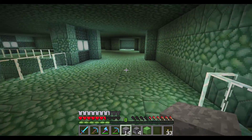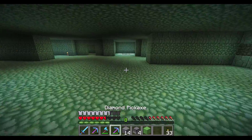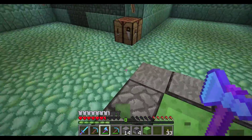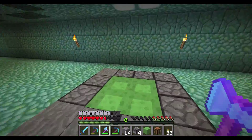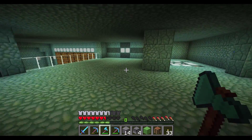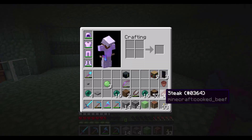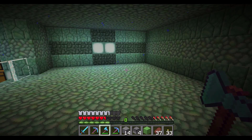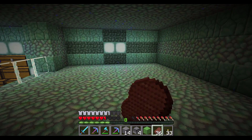Just in case I needed it, I put an enchanting table here with a bunch of bookcases — this is way more than necessary, but I liked the way it looked. I did the floor design here, trying to do something a little bit different. Not sure if I'm happy with this. Probably by the next episode this will be changed to something I do like.